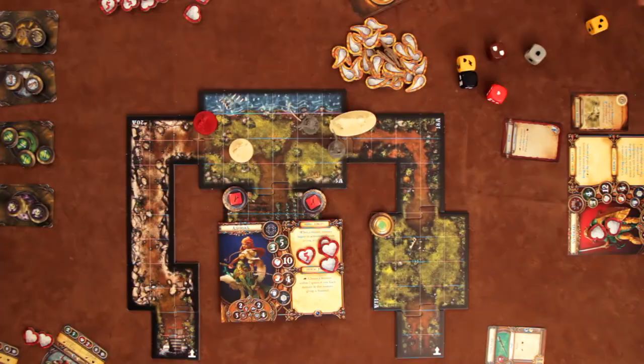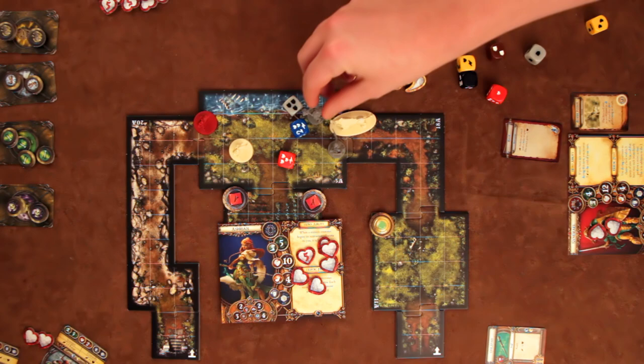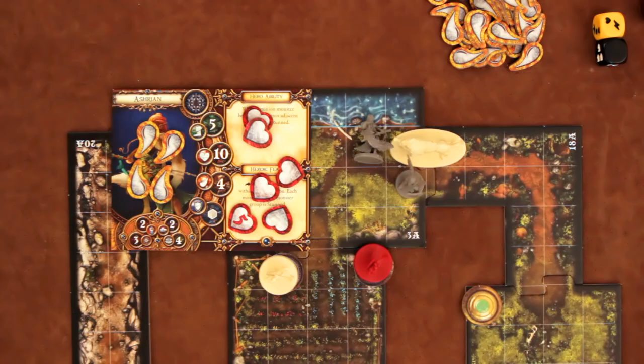The defender rolls defense dice indicated on their character sheet or monster card. They have to roll enough shields to counteract the number of hearts rolled on the attacker's dice. Any hearts not cancelled by shields count as damage, so you take damage tokens for those. If you get as many damage tokens as you have health points, then as a character you're knocked out, and as a monster, you're killed.